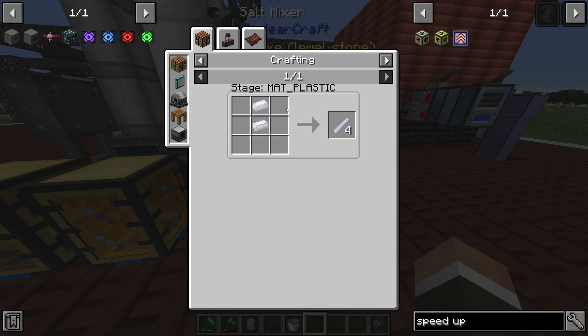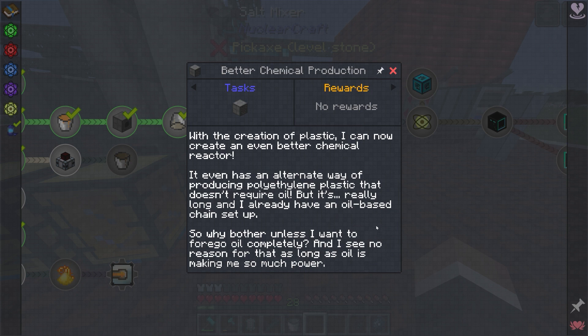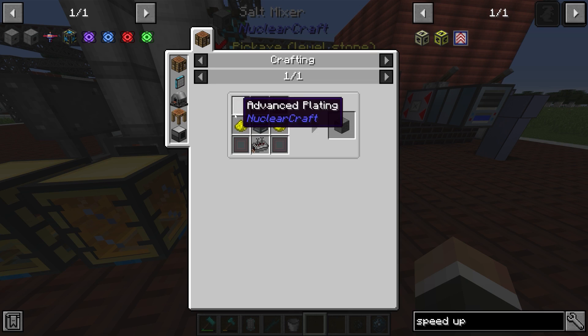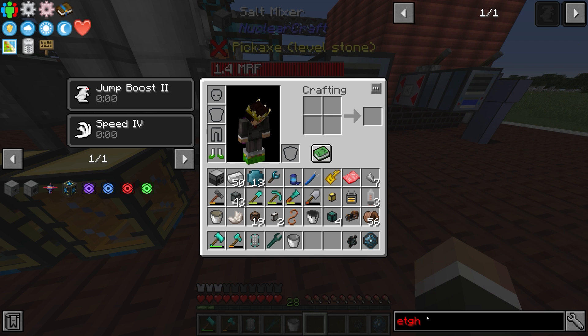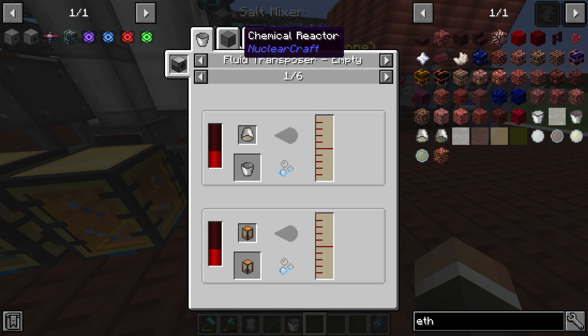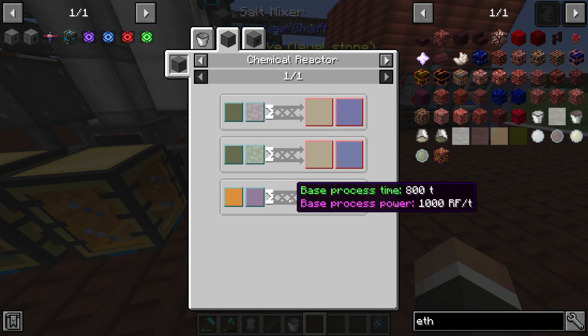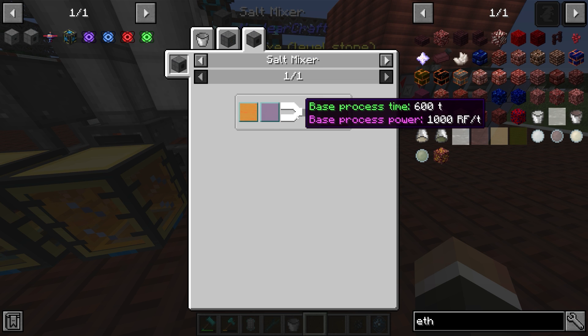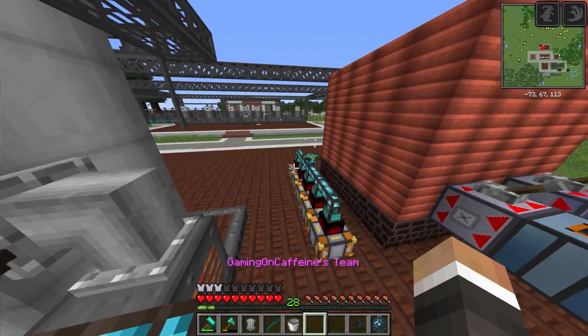You can see where we're going to run into problems. To automate chemical research we need the plastic frame which requires plastic rods as well as plastic plates - there's a lot of plastic needed here. A big power overhaul is going to be required. There is the chemical reactor here which might be a better way to make ethylene. Looking at the recipes: 1000 RF per tick for 800 ticks in the salt mixer versus 1000 RF per tick for 600 ticks in the chemical reactor. Maybe the chemical reactor is just straight up worse. Not sure.